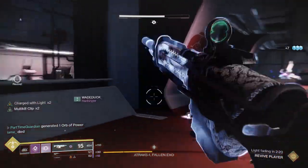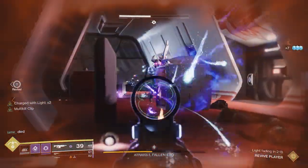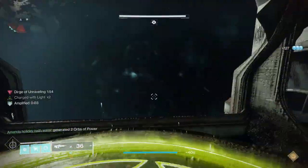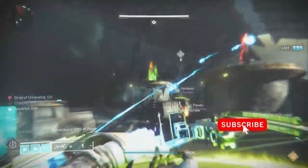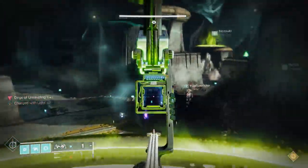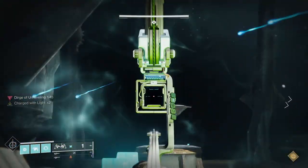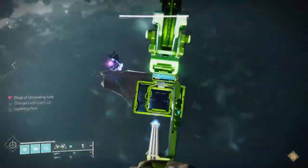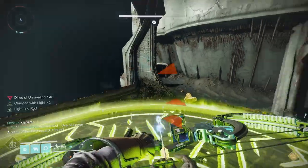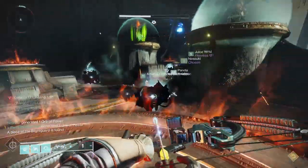The Raid Challenge for King's Fall will be Daughters. In this challenge, in the same phase, you cannot stand on one of the plates more than once. The simplest way to do this is that in each phase you just rotate, because you only have basically three times that you have to get torn and get the buff. You basically just rotate either counterclockwise or clockwise the people who are standing on plates.